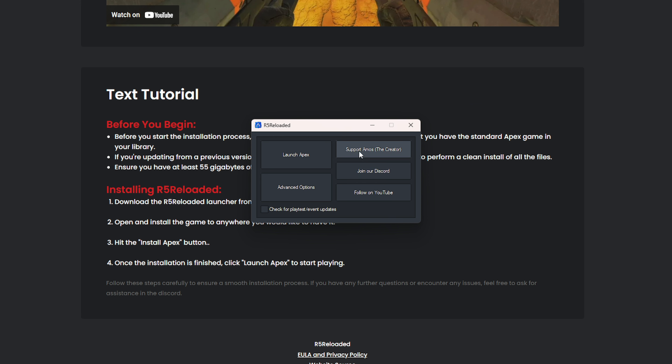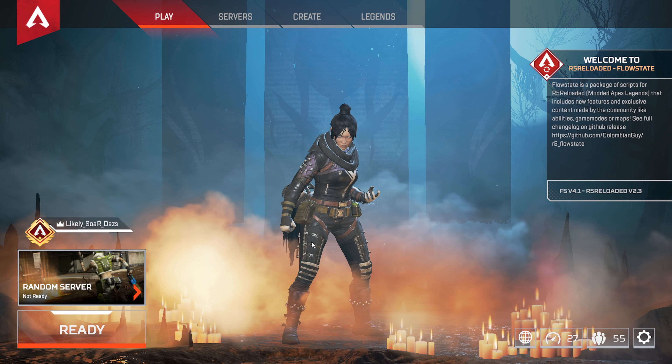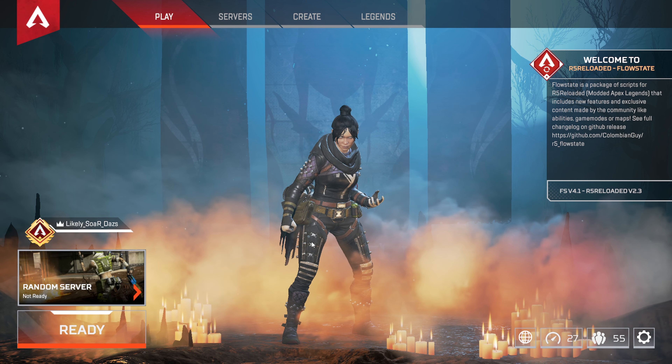There's a Discord, there's a YouTube. You just click Launch Apex and then it launches the game. After this dark screen it's going to transition — boom, there it is, and then it launches here.